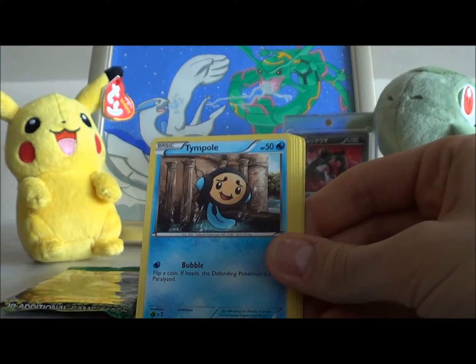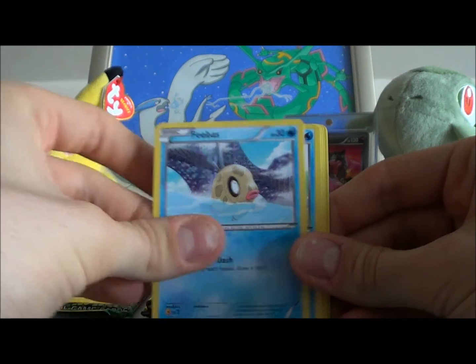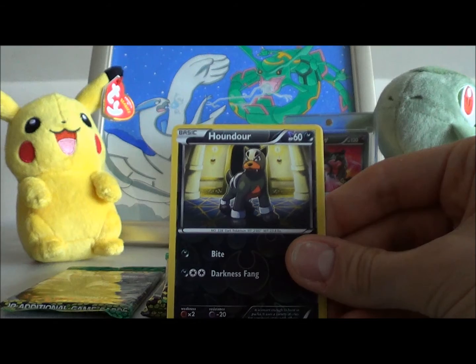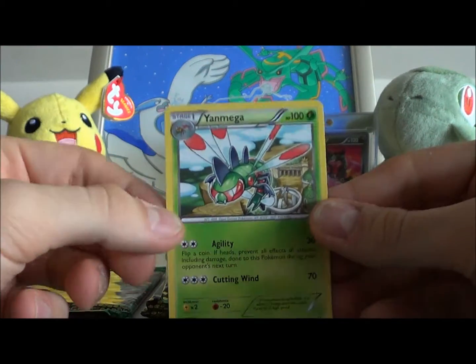So this is the Excadrill pack: Magikarp, Magikarp, Gible, Tympole, Dino, Phoebe's, Sealeo, Durant, Ninjask, Houndour, Reverse and a Yanmega.